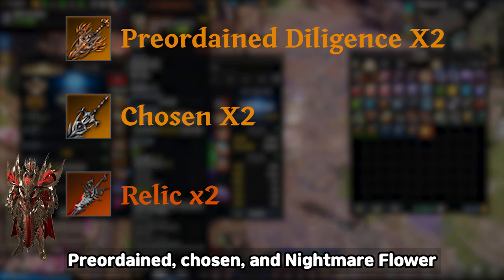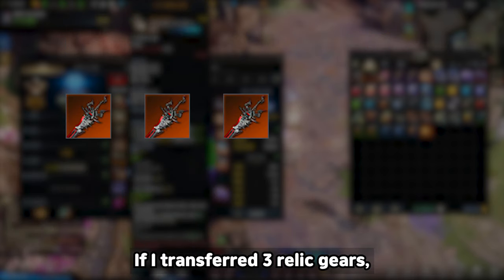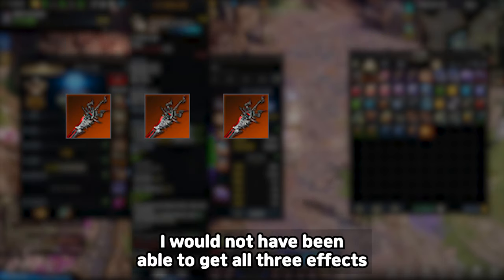That gives set effects from Preordained, Chosen, and Nightmare Flower. If I transfer 3 relic gears instead, I will not be able to get all 3 set effects.